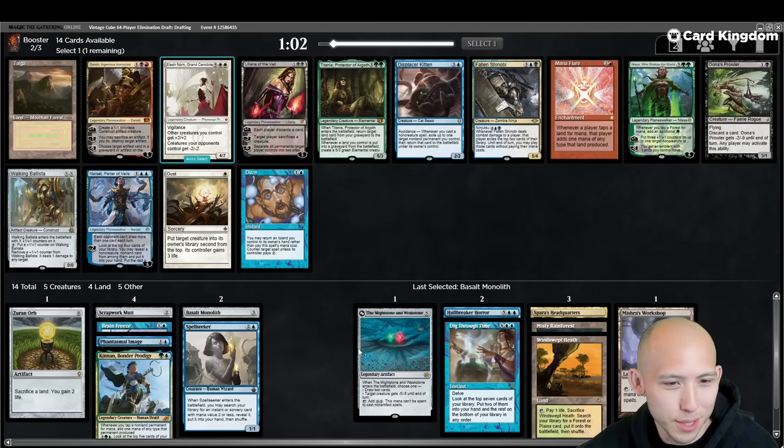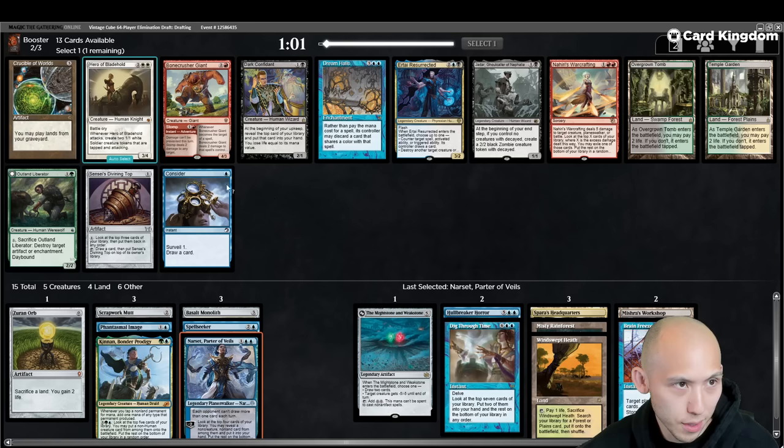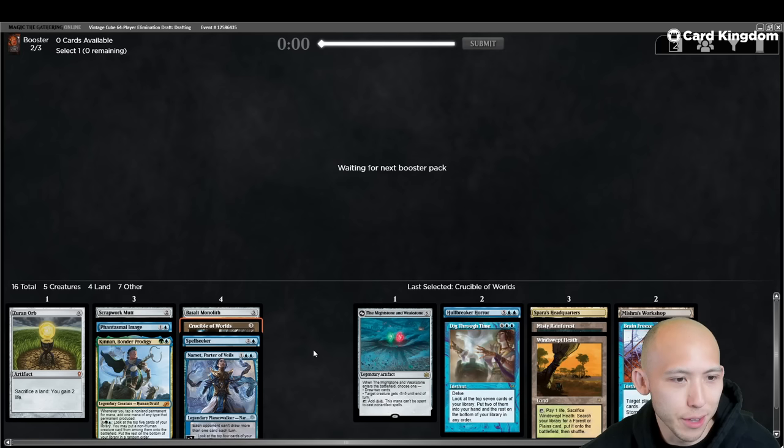Displacer Kitten is really nice with cards like the Basalt Monolith — also really good with Mightstone and Weakstone. This tends to wheel though, so I think what I'm going to do is take the Narset instead, and maybe look for any of the big Draw 7 effects. There's Crucible. We have the Zirn Orb, so we can take the Crucible and try to get Fastbond, either in the last part of this pack or in Pack 3. Crucible's not even bad with a couple of fetches and already a Cycling Land. I'm just going to take it to make sure we have it. Now picking up Fastbond is a very high-priority pickup.